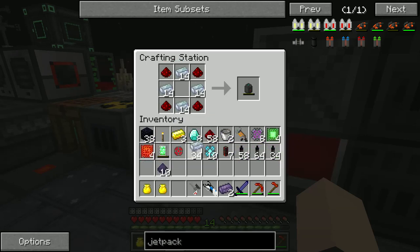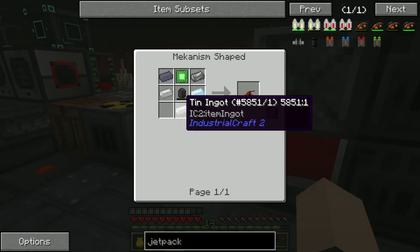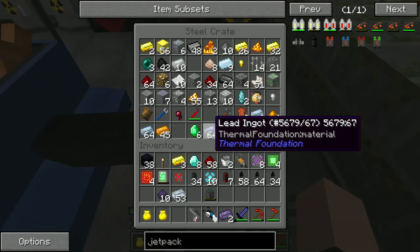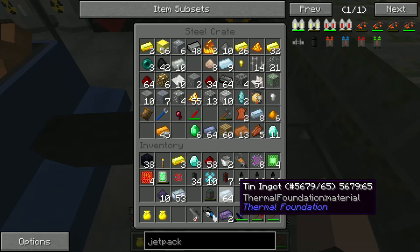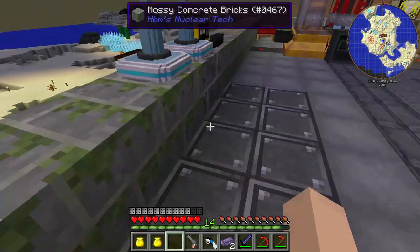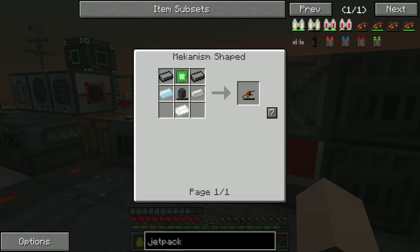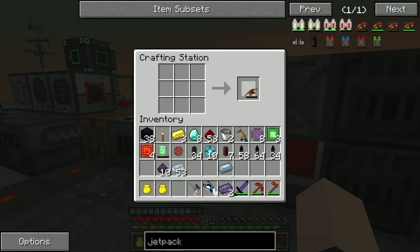We got our tank and the next thing we're going to need is our control circuit, steel, and tin. I think we have everything we need for this. There's our tin, got two pieces of steel — potatoes doing our inventory. Alright, so now we're going to throw this together. There we go, we got our jetpack.